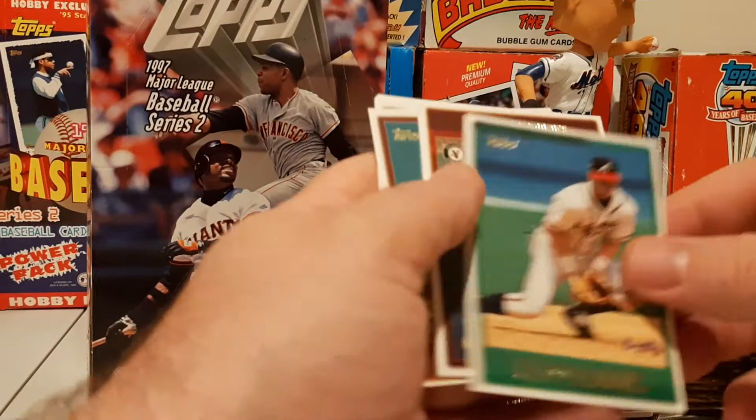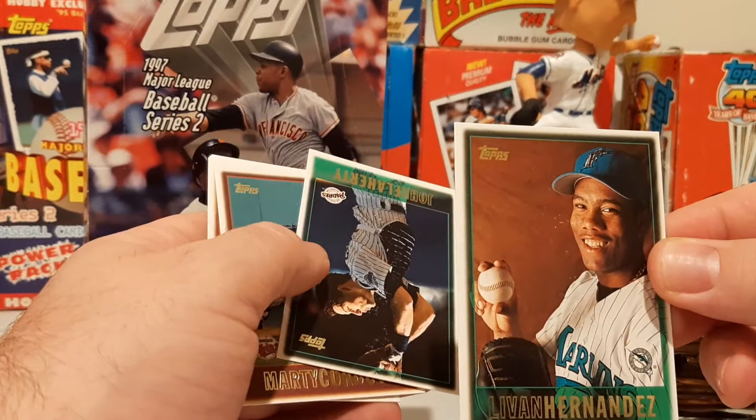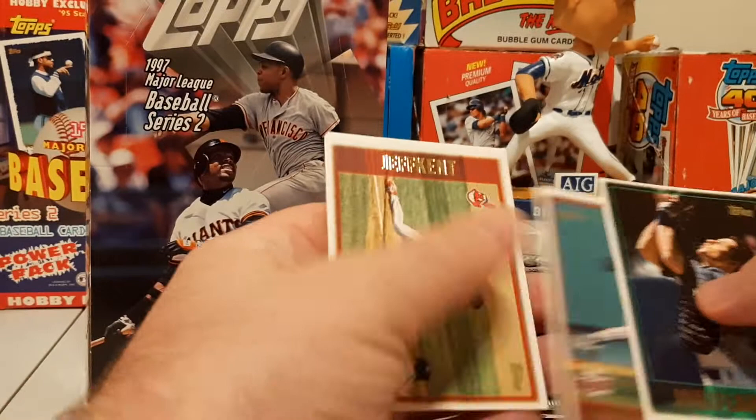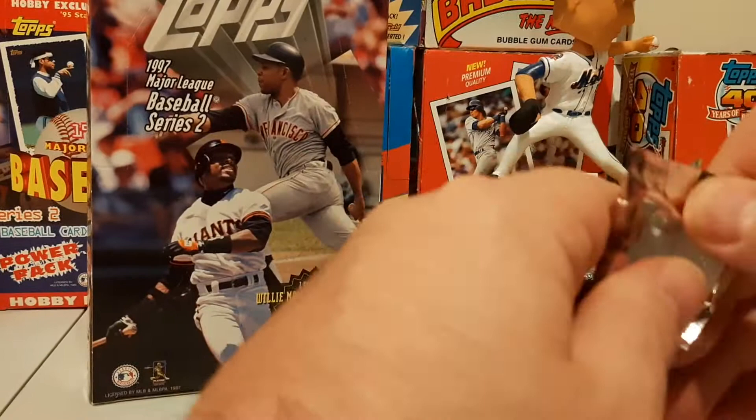Chipper Jones — there's a nice Chipper, third year card. Livan Hernandez — that's his rookie card, throw that in the rookies pile. Jeff Kent, Moises Alou, Jermaine Allensworth — I feel like we saw his draft pick card at one point.